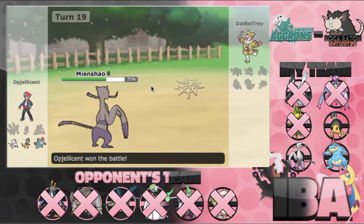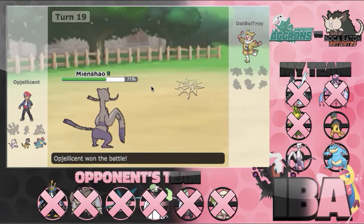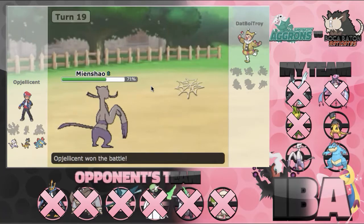Luckily we move on to 2-1 rather than 1-2, and we have a pretty decent plus-4 differential right now, so that's pretty nice. Once again, be sure to check out Troy down below in the description. Be sure to subscribe if you want to follow the Aggrons through the rest of the IBA, as well as the WPL Playoffs, which I believe is starting in one or two weeks. I will see you guys next time, bye.